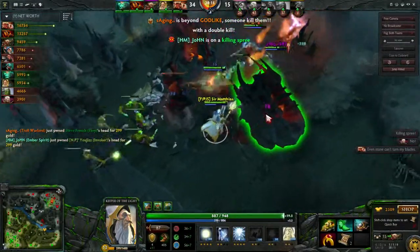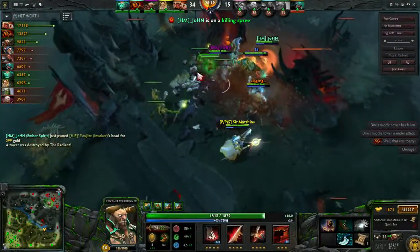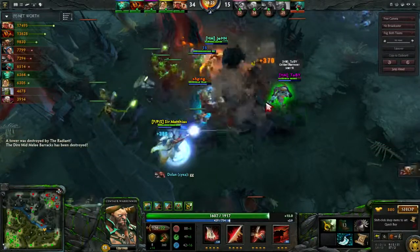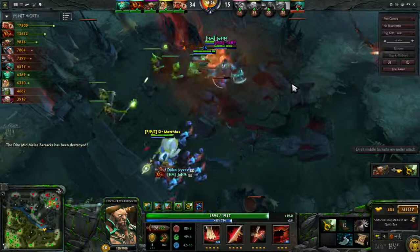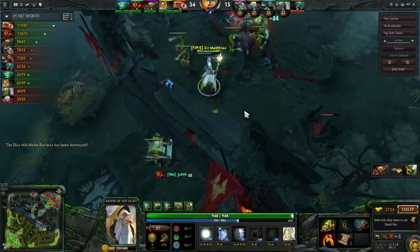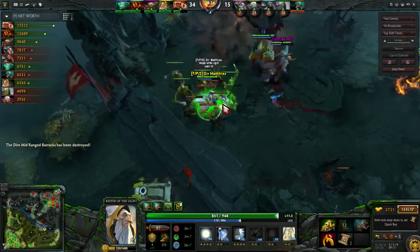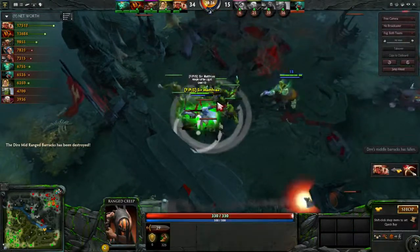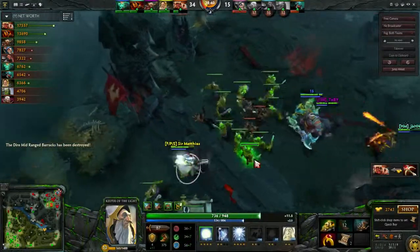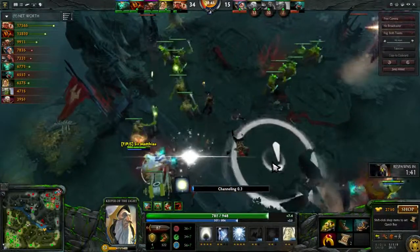In the end the Centaur basically made all the space you guys needed and it ended up being a win. I think they ran dual lanes — it just didn't matter. Your impact this game probably wasn't very high in general. After the tier-three tower falls for the enemy, it's better to place a ward here.